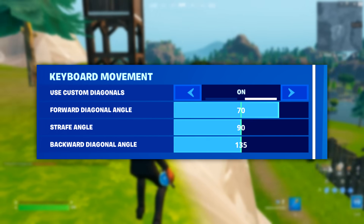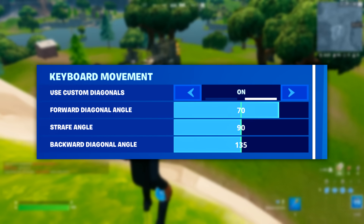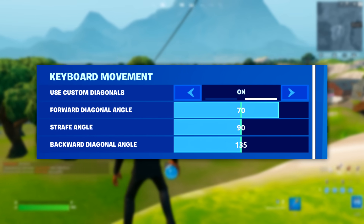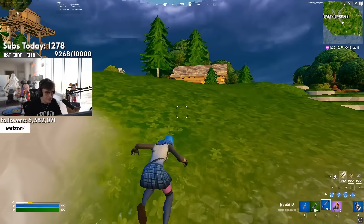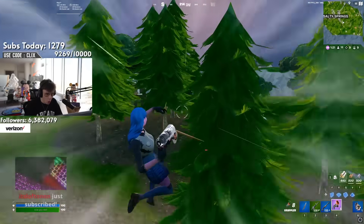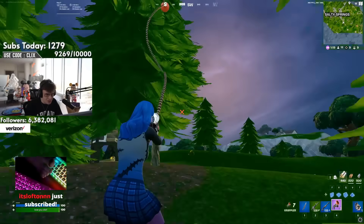For keyboard movement, I recommend using Bugha's settings: 70% on forward, 90% on strafe, and 135% on backward. I think these are great settings as in my opinion he has one of the best movements in the game, and it feels great for myself as well.